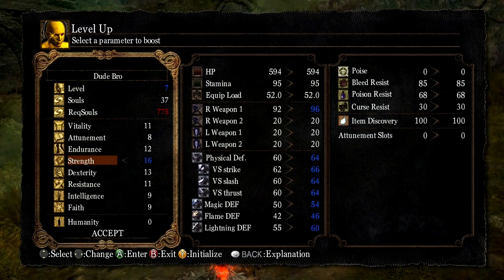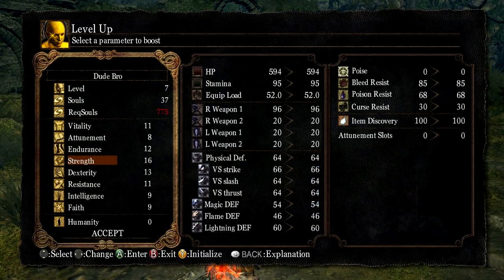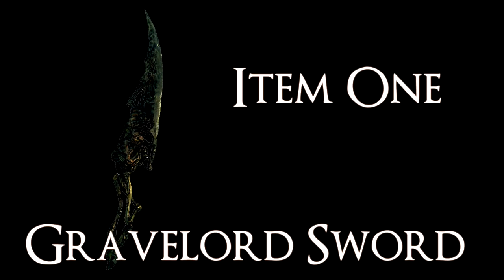By leveling to strength 16, this will allow us to equip the Gravelord Sword in both hands. However, you will not be able to use it in just one hand. So let's go obtain our first item, the Gravelord Sword.